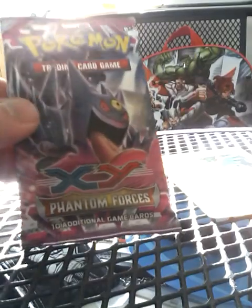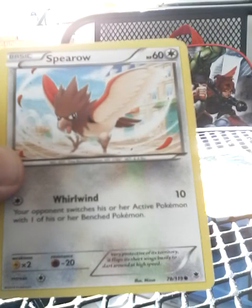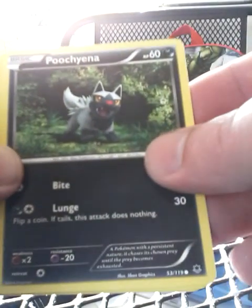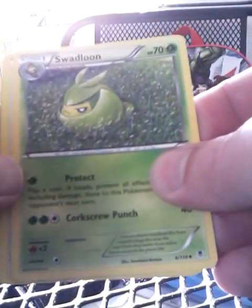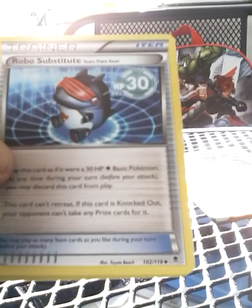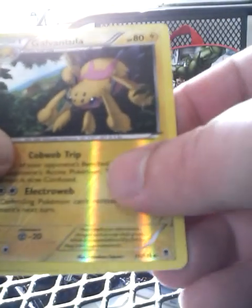And the last pack which is a Mega Gengar Phantom Forces pack. I'll get this right this time. We have Murkrow, Helioptile, Spiritomb, Yanma, Poochyena, Swadloon, Roller Skates trainer, Robo Substitute trainer, a reverse Galvantula, and the final rare is a non-holo Houndour.